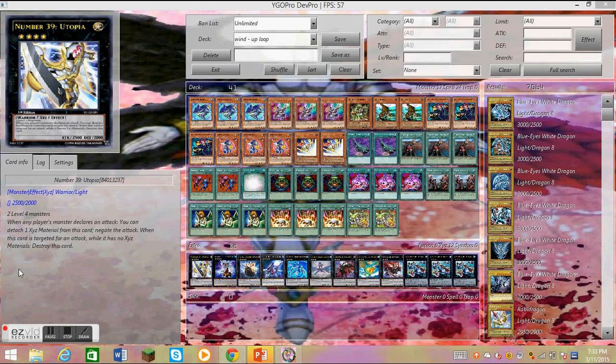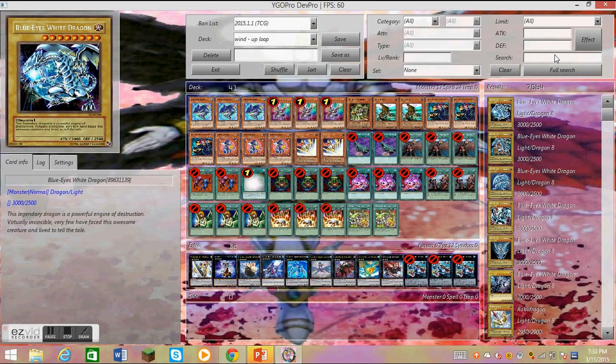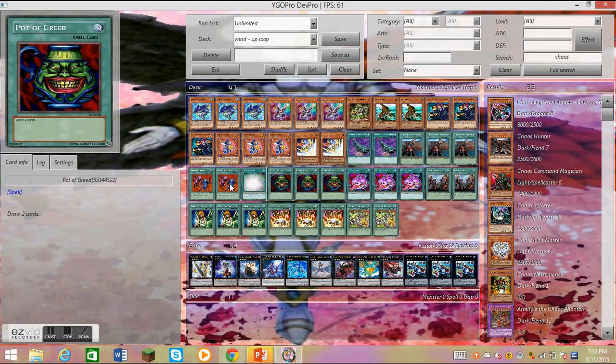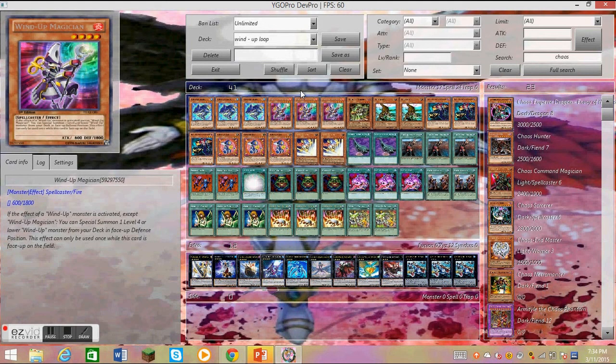Here is how to make your deck for the unlimited format. In the normal format, cards show as limited one, limited one, and you can't add things like Chaos Emperor Dragon. But if you go to unlimited, you can freely add up to three copies of any card. For example, triple Forceful Sentry, Delinquent Duo — they're banned normally, but in unlimited you can add them freely.